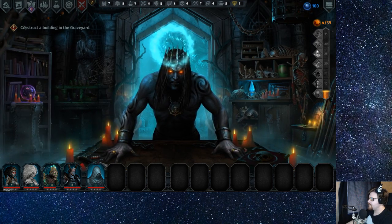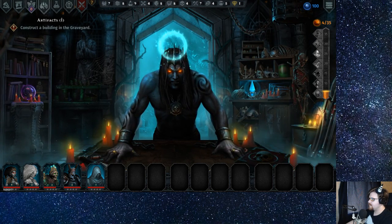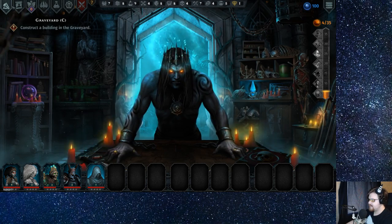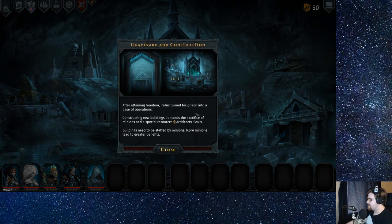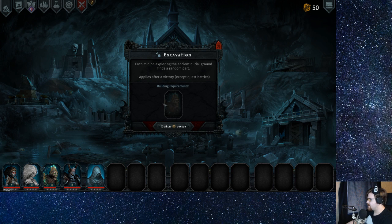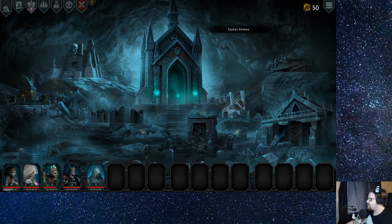Construct a building in the graveyard. Great great great. Graveyard — obtaining freedom. Iratus turned his prison into a base of operations. Constructing new buildings demands the sacrifice of minions with architect souls. Buildings need to be staffed by minions. Each minion exploring finds a random part.